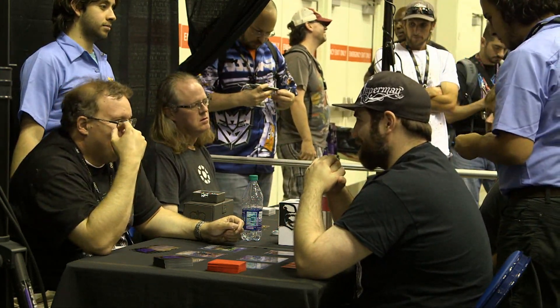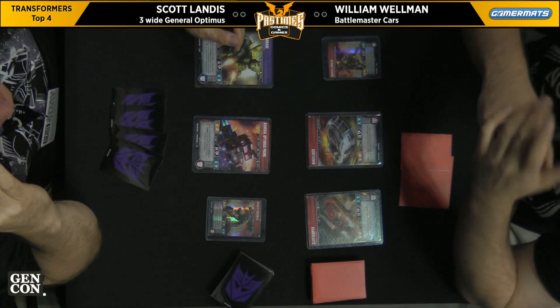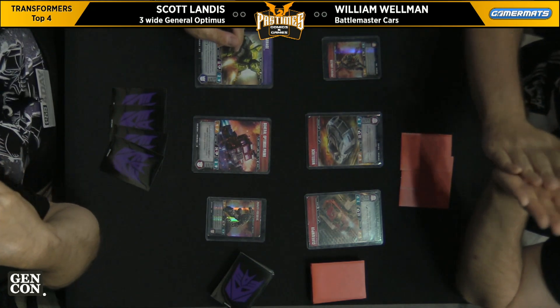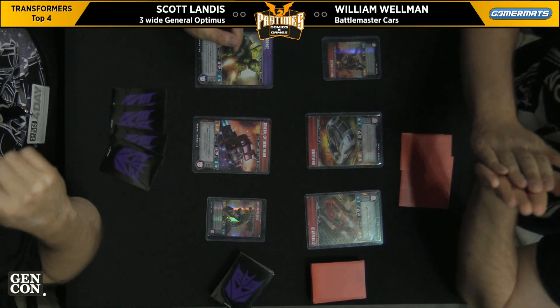So we have our four here. We have Scott Landis playing a three-wide General Optimus deck — the new General Optimus, not the Optimus Battlefield Legend. And then we've got William with the Battlemaster Cars. He's using car effects for his Wheeljack and Cliffjumper, and supporting them with a Lionizer. He's a very powerful Battlemaster, and we've seen Lionizer at the top tables pretty much the entire weekend.